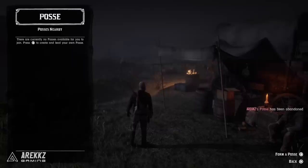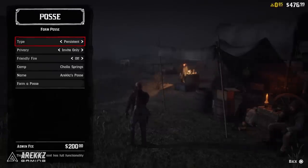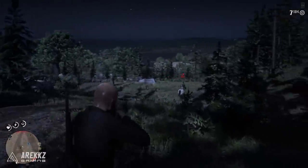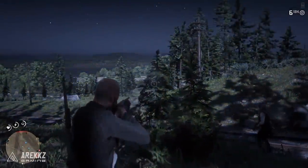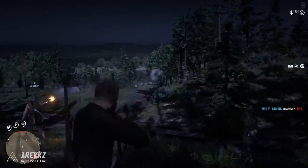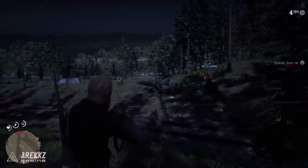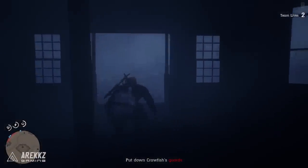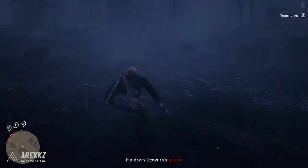Posses are kind of like squads or clans in this game. You can make a temporary one which is basically just like making a party so you can play with your friends, or you can make a permanent one which is like a clan. You can name it, have more people, invite people, set up a camp together, do activities together — basically a fun way to mess around online as a squad. However, to do that you're going to need $200.